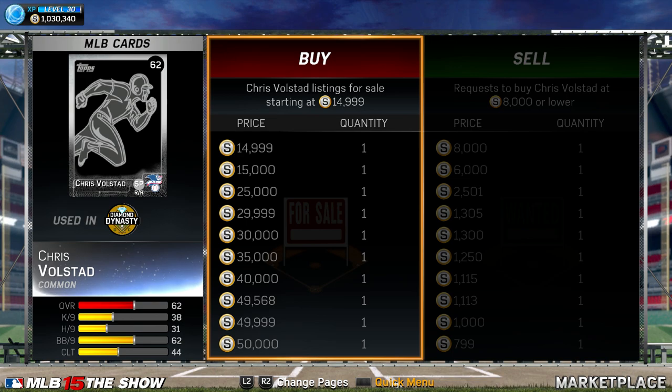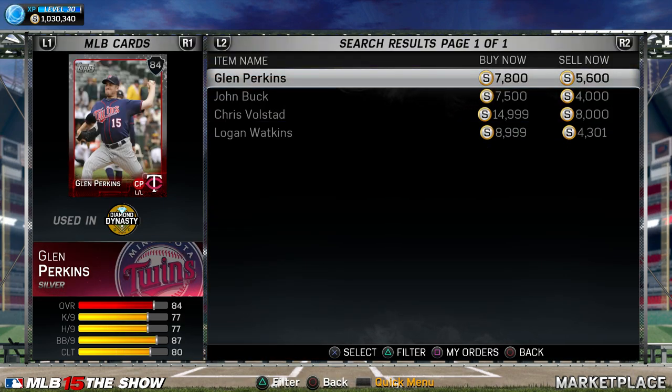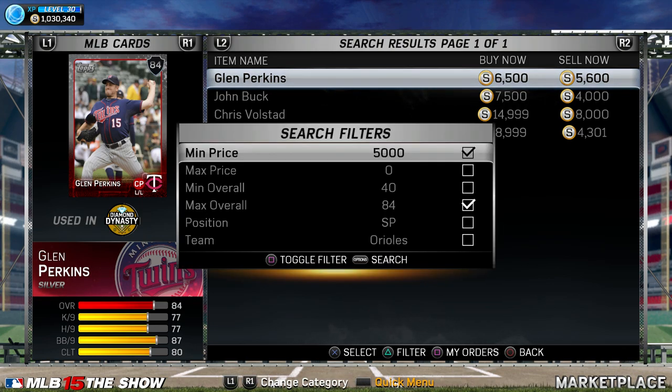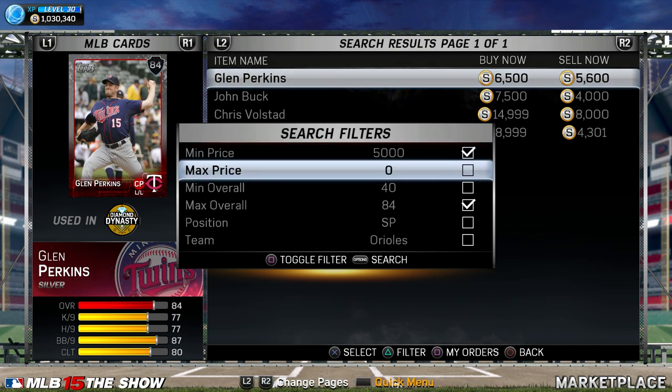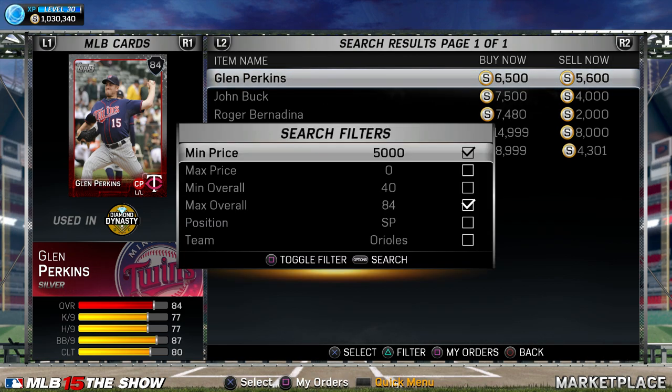It works because people are transferring stubs to other people — they're trying to give stubs to friends. So if you undercut, your card's going to get bought. It's crazy how it works, but people are out there basically giving you stubs. It doesn't happen 100% of the time, but it does happen.